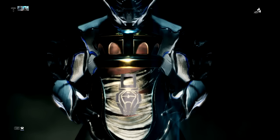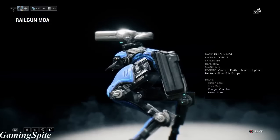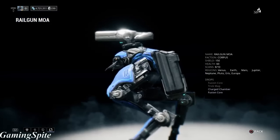Last but not least for this tier is the Railgun MOA. If you get that symbol on screen, what you can do is go to the planet Jupiter and do a survival mission named Elara. They won't start spawning until after the 10-minute mark, but at least it's not really going to be that difficult.